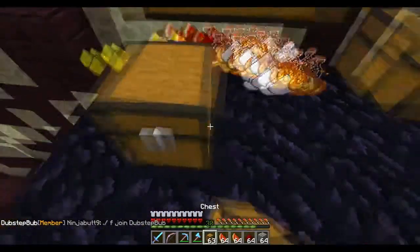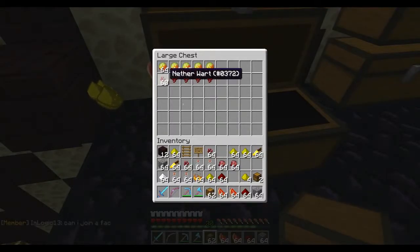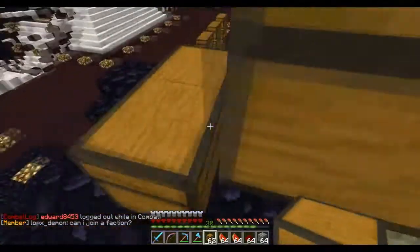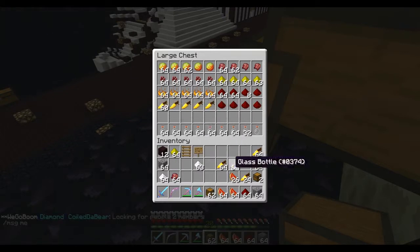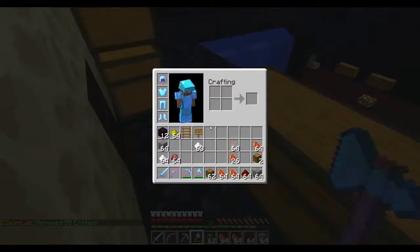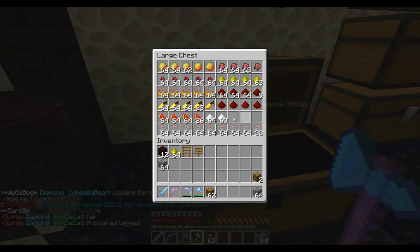If you notice a current theme within me and Insanity's raids — we get into the raids, loot everything, come back, and basically just find everything really quickly and drop everything off in a really quick manner. It's very easy for us to raid a really big base and just be looting and coming and going as fast as we can. The faster you can get in and out, the less of a chance that the faction can log on and start to defend themselves. You guys need to be able to get in and out really really quickly on short notice.